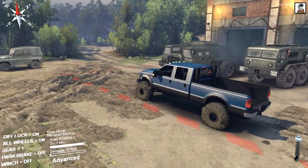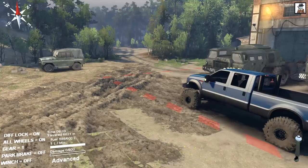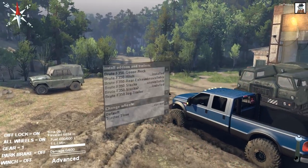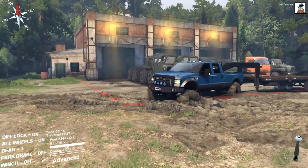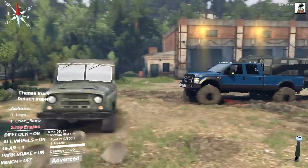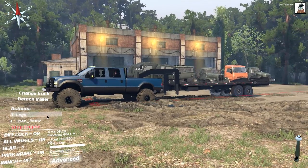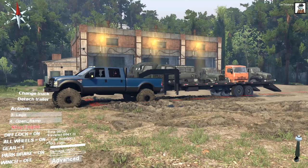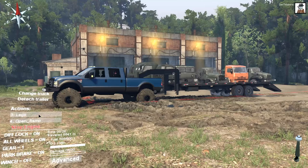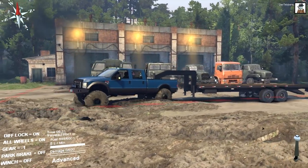Let's put some trailers on it. Let's put the gooseneck on and position my truck properly. So now we've got a gooseneck. What can we do with this gooseneck? There are legs and an open ramp option. This ramp doesn't quite go down to the ground - that's kind of a problem. Let's pull it over here and see what we can do about that.